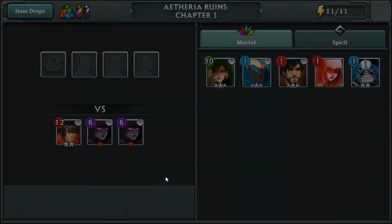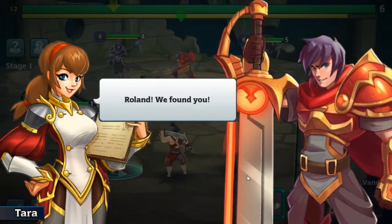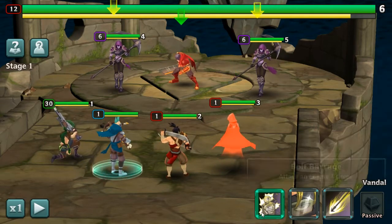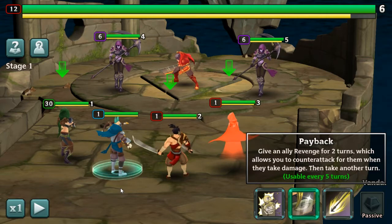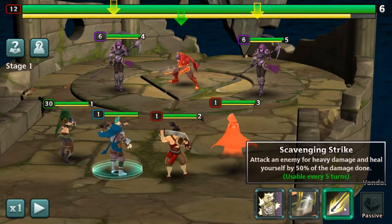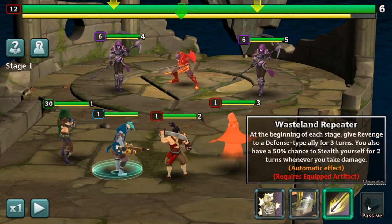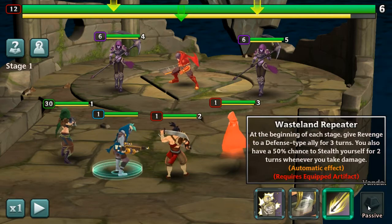So this is where we find him. Better than having an orc in our team just slowing us down — we don't need him anymore. It feels like one of those older Summoner Wars type of clones. You hit an enemy four times, give an ally revenge — basically a counter-attack. Life steal at the beginning of each stage, give revenge to the defensive character. Stealth yourself for two turns — that's actually not half bad, to be honest. Requires equipped artifact.